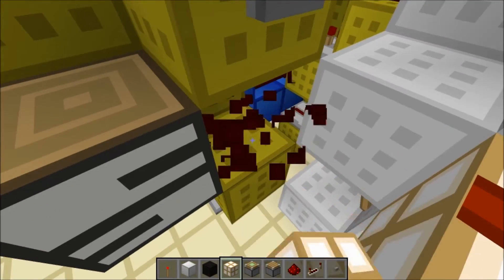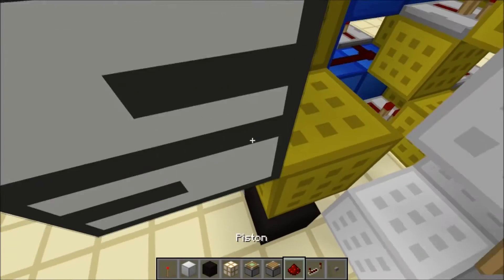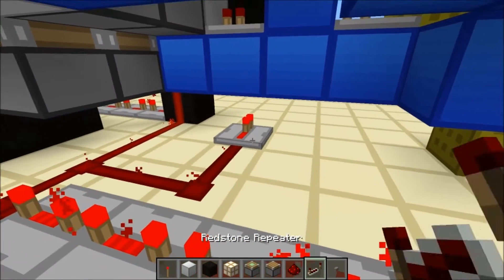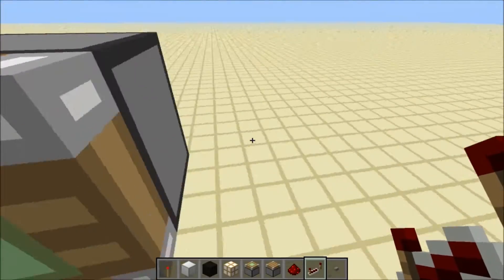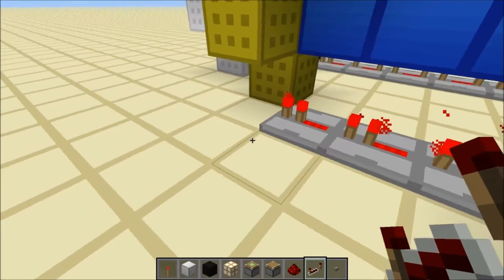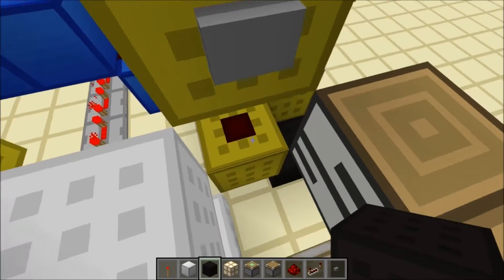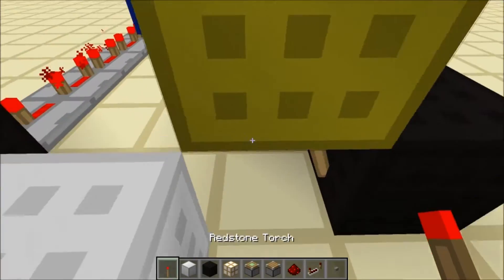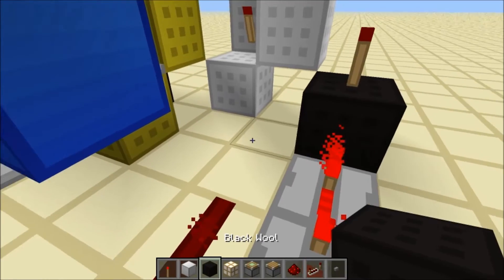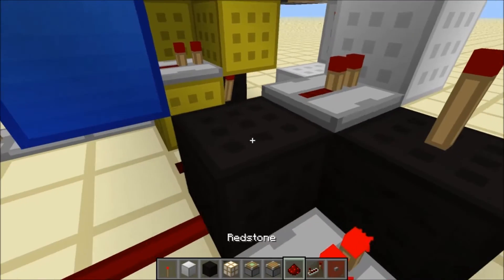I'm just going to remove this redstone so that it doesn't power the elevator. Put a block here, redstone torch on top, and then you can put that redstone back. Then come along to here, put a repeater here on four ticks, and that goes into a block. Then put down four repeaters, set them all to four ticks, then put a block here, knock out that redstone, put a redstone torch in there, and replace the redstone again. Now lead this redstone along like this, put a repeater here and redstone there, put two blocks like this, a repeater here, and then redstone there.